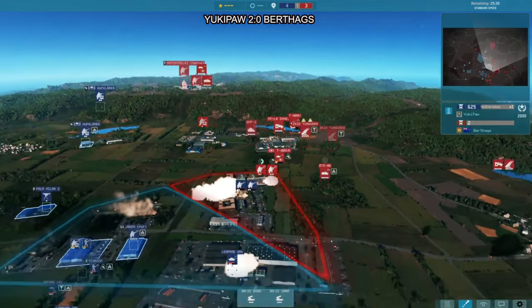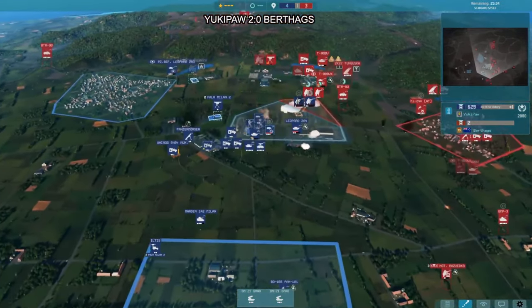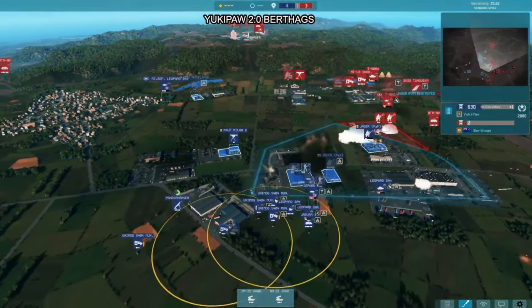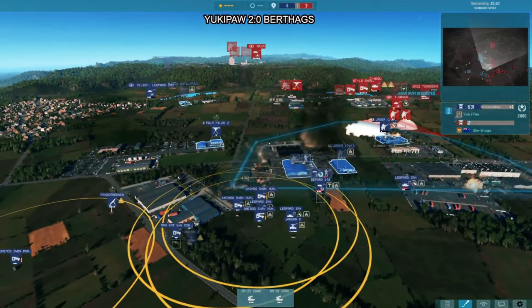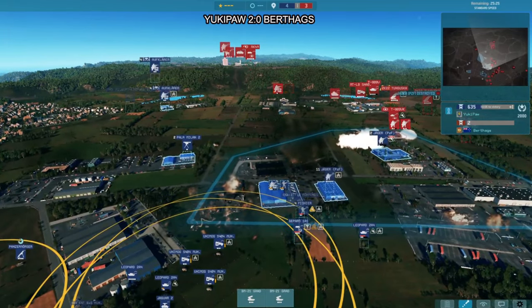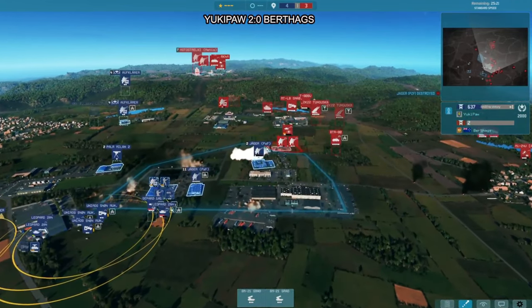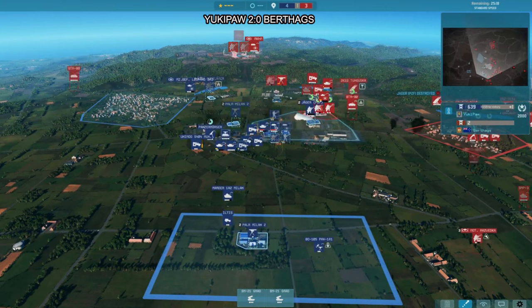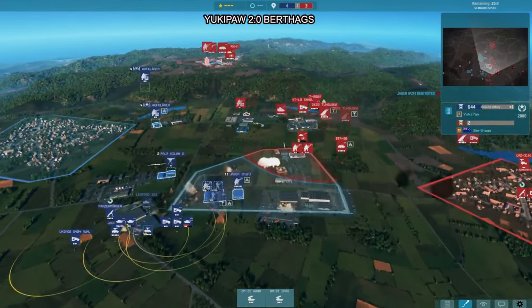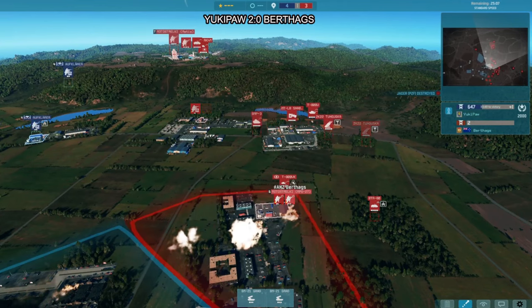Another salvo not hitting anything — that's really bad for Berthax. These recent engagements have not gone in Berthax's favor. Berthax does have a command tank on the southeast of the zone, so some map control is being taken there. But the ability for the Leopards to quickly move in, take the fight, and run out has been working really well for Yukipor.